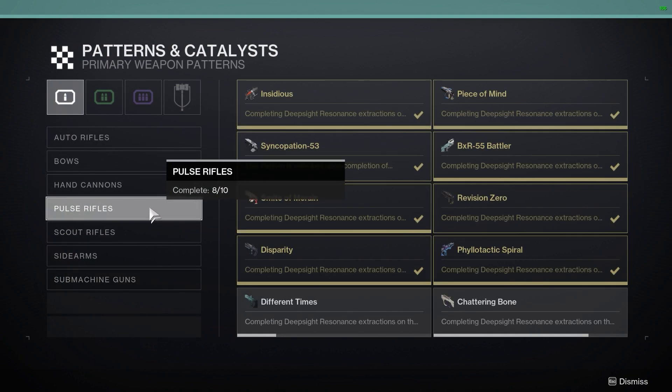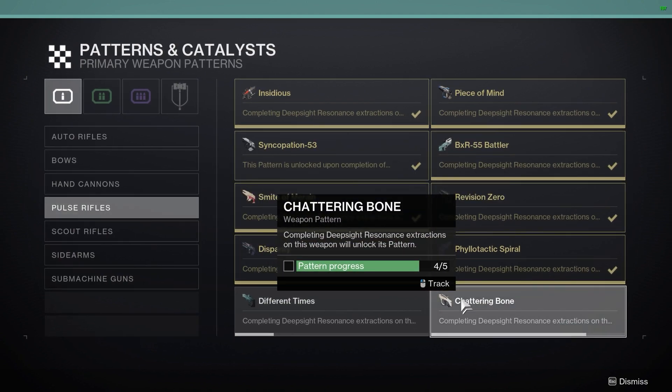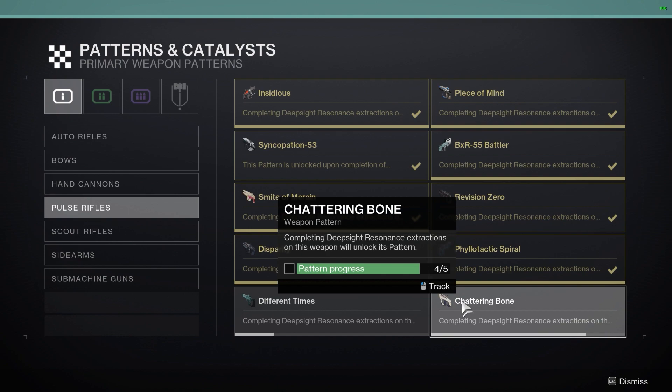The next thing I would say you should use them on is ones that are a little bit harder to obtain. In my case, I only needed one more Chattering Bone — I missed out on it when they had the really fast farm going. Just got unlucky, so I could go and focus one of the ones I have in my vault, get the pattern, and there we go. I got the pattern that I wanted.